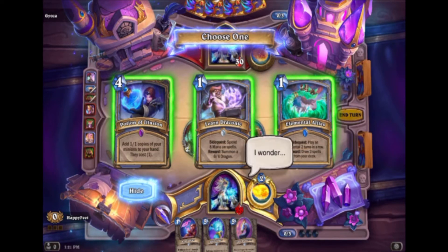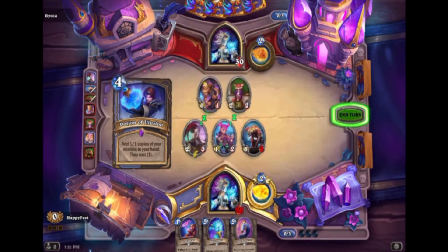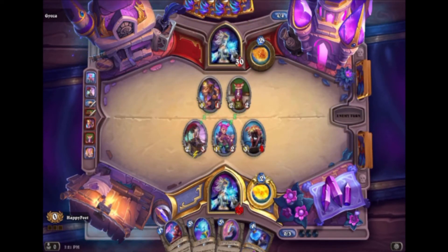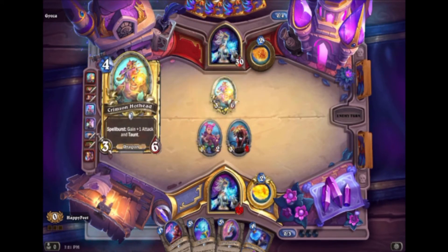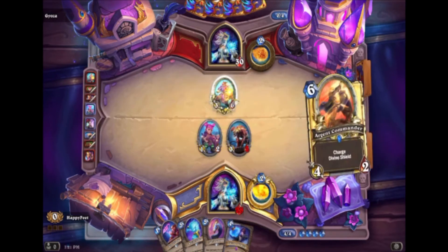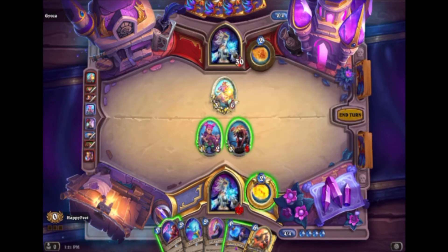I think this is going to be the play, but it also kind of sucks. We have board control so maybe we'll just be able to play it next turn, as long as he doesn't trade. If he goes face we're probably in good shape. He's trading, which makes sense because this gains a lot of value if I do have a secret — it gains one attack and taunt. We don't want a spell to get cast, but we have four, five, six damage, so that's unfortunately going to be our turn.